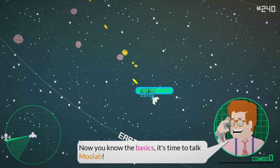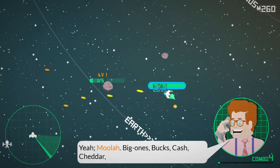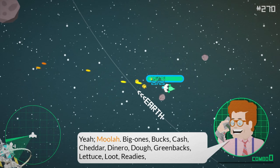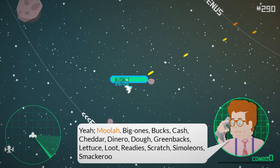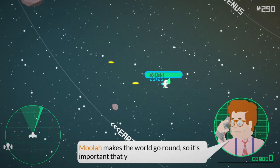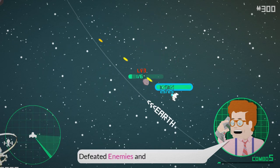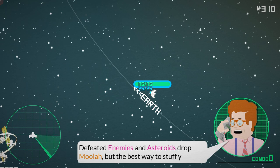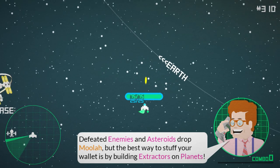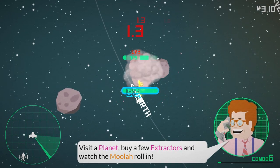Now you know the basics, it's time to talk moolah. Moolah, bucks, cash, cheddar, dinero, dough, green banks, lettuce, loot, scratch, simoleons — moolah makes the world go around. Defeat enemies and asteroids to drop moolah, but the best way to stuff your wallet is by building extractors on planets. Visit a planet and buy a few extractors and watch the moolah roll in.